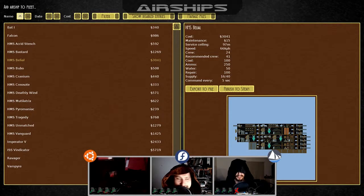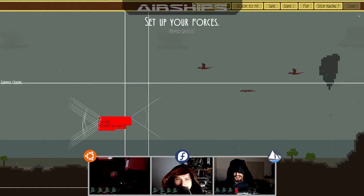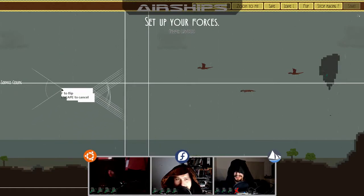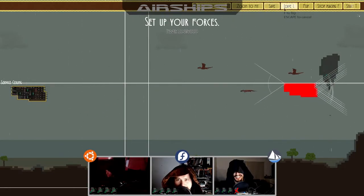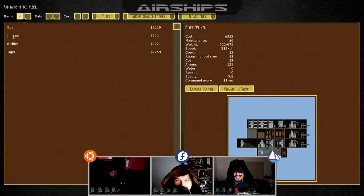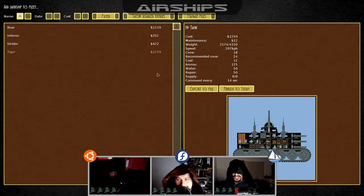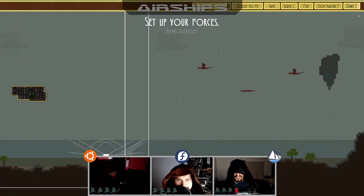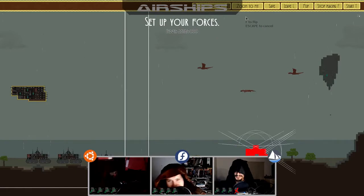Controls: enabling the system cursor helps it remember where the cursor actually is, because without it you can be hovering over a button, see it's lit, click on it and nothing happens — then you move the mouse a little further down and it registers. They do give you that option so I'm not docking a chair for that, but it still only gets three chairs because the resolution handling is a mess.